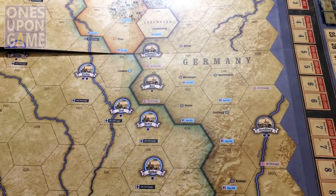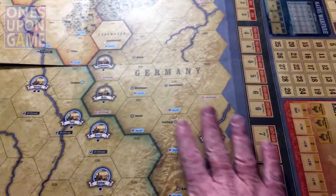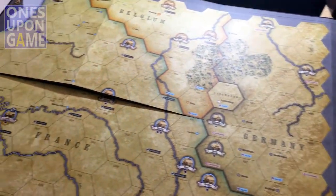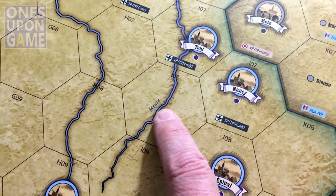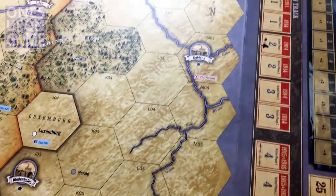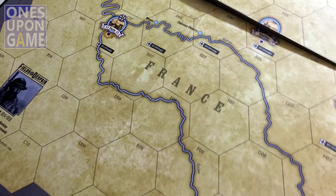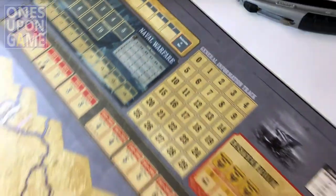Let's take a look at the game board for Fields of Despair. It is an eight-panel board, four by two. Beautiful artwork with nice large counter hexes — very clearly defined. And then you have tracking boards here on the right side of it.